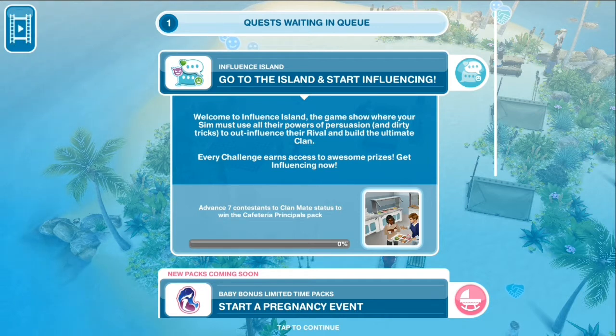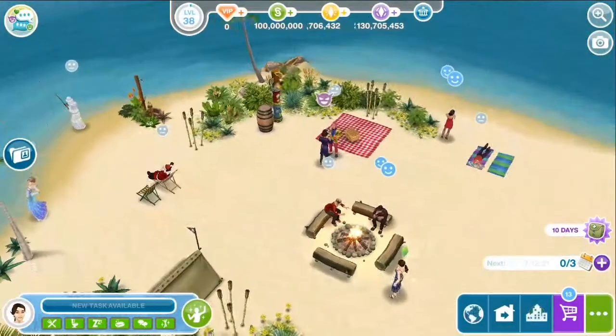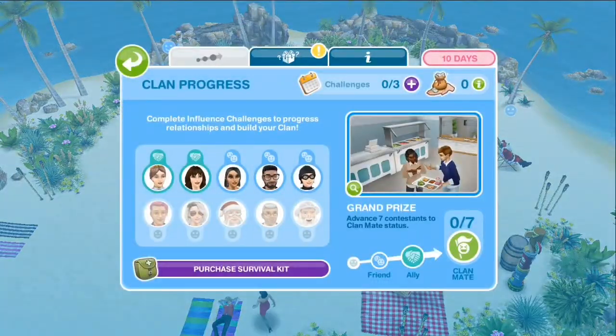The rival is Grinch — the one with the devil on the top of his head. You need to have more clan mates against him. The sign on the top of their head shows the progress of your influencing on the contestants: two smiley faces means friends, the handshake sign means allies, and the last sign means clan mates.